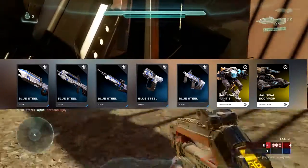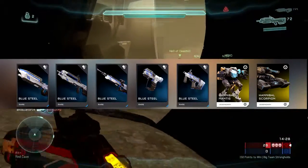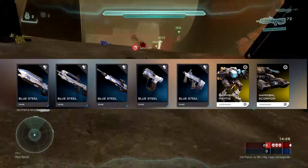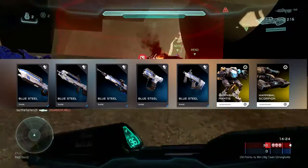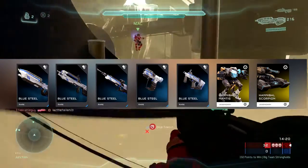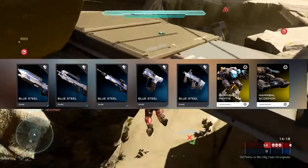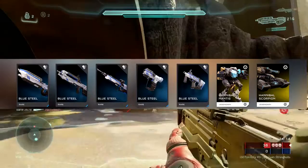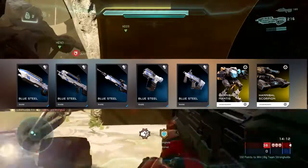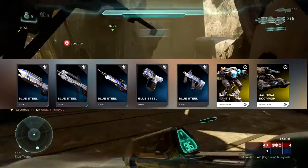Next we've got the Hannibal Mantis and Scorpion. If you don't know what these are, they're really cool new vehicles coming out. The Mantis has a Ghost turret instead of a chain gun, and its missiles are Ion, which I believe is EMP. The Scorpion has a Spartan Laser-type tank shot with a mini Ghost turret as the secondary turret — it's such a cool idea how they've tried new things out, and it's going to be absolutely insane hopefully.